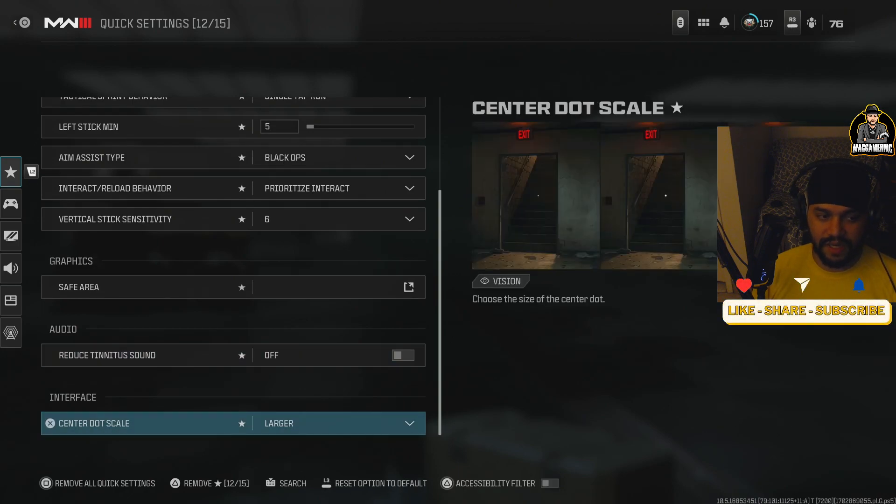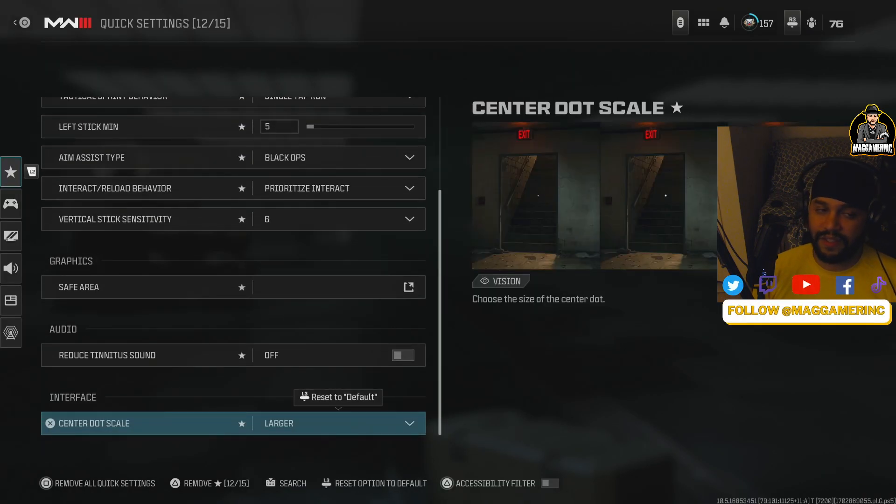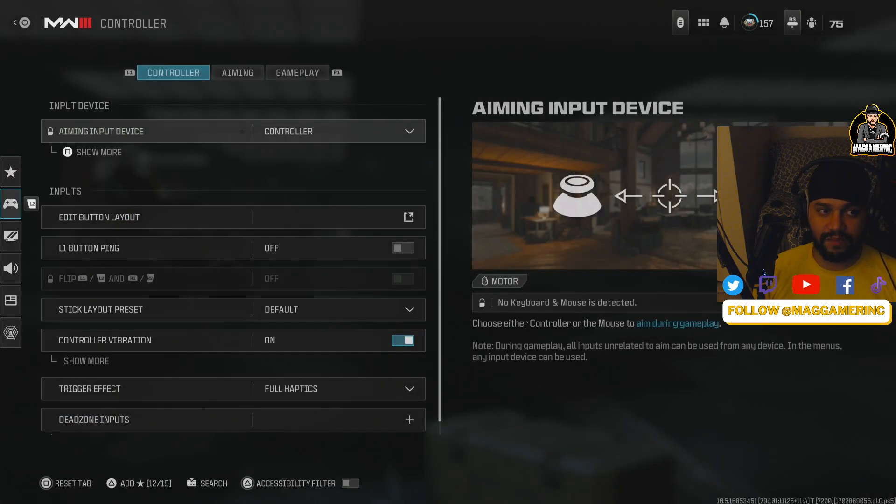There's a bunch of audio stuff I'll get into in a minute. Center dot scale — you want to have it high. This setting is important, but we're not going to go down the rabbit hole through all the settings or we'll be here all night.